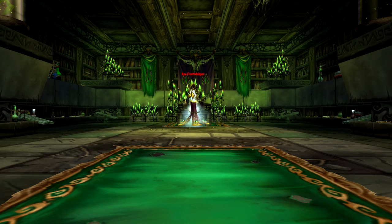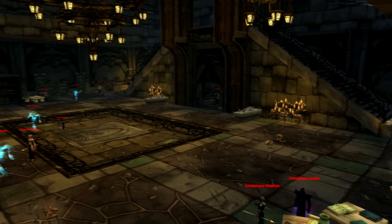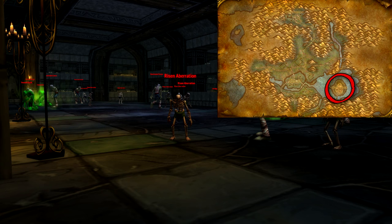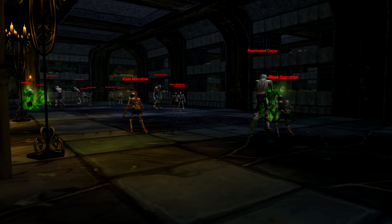Scholomance is an academy for necromantic arts created by Kel'Thuzad to bolster the armies of undeath. The halls of the academy are infested by the Rod of the Scourge and what remains of the Baroth family, who gave their castle, crypts, and lives for the Lich King's blessing of immortality. Scholomance can be found in the southeast corner of the Western Plaguelands, and should be completed by everyone — not only because it has amazing items, quests, and aesthetics, but because it's the best dungeon in the game, at least in my opinion.